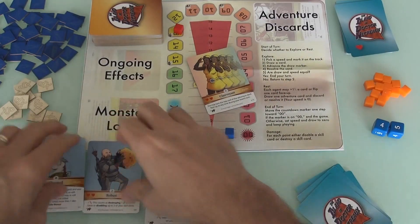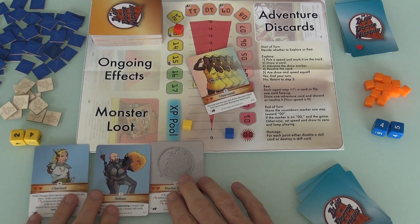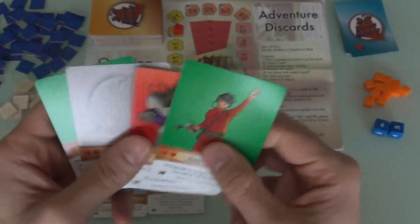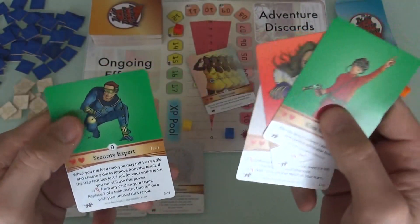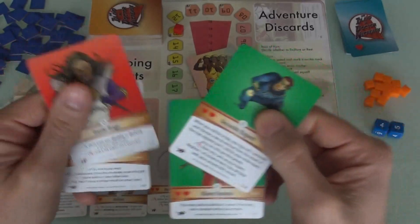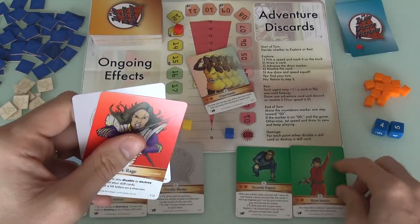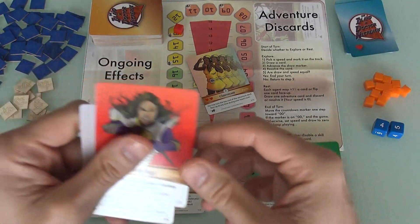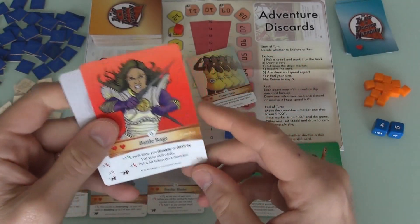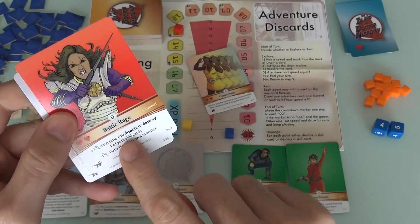The Clairvoyant card goes into the hero pool since it's still potentially available. While I was picking my starting character, Jen was doing the same. She got Keen Senses, Battle Rage, Pyrokinetic, and Security Expert — two Tech cards, a Combat card, and a Psychic card. We'll keep the two Tech cards: Security Expert and Keen Senses. Now the question is: Pyrokinetic or Battle Rage?